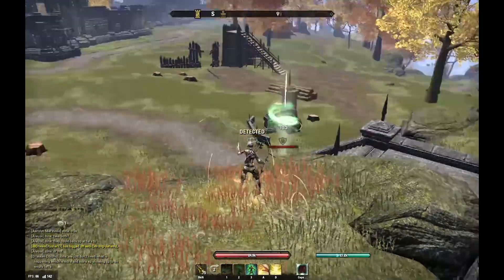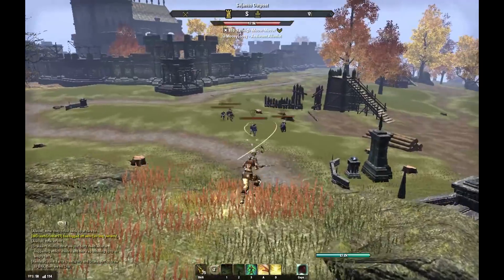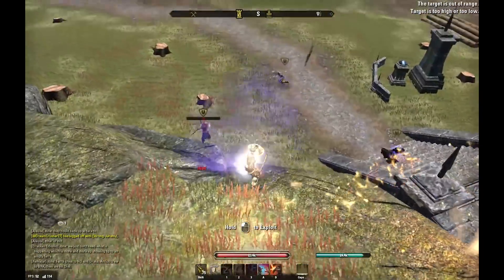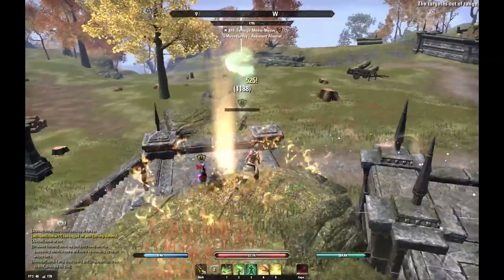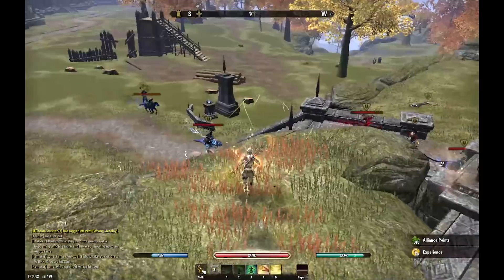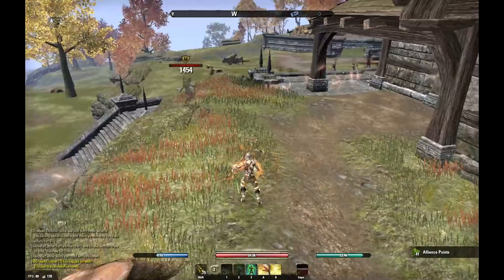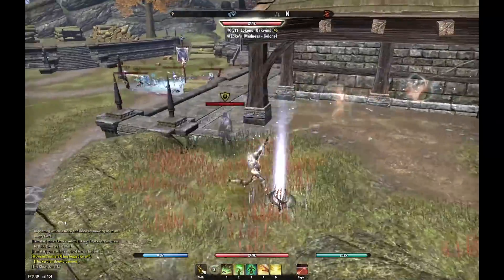Hello everyone, and welcome to my bow, sword, and board build for the Stamina Templar. This is a build I modeled after Link from Legend of Zelda. I wanted to do Link some justice, so bow, sword, and board are Link's weapons of choice, and Templar is the best fit because Templar is a holy knight and Link is all about fighting for justice. I've modeled not only the build but the entire kit to fight in the same style that Link does.